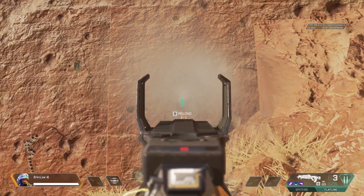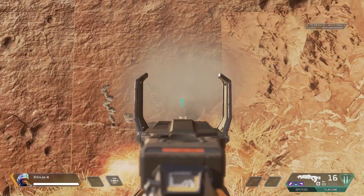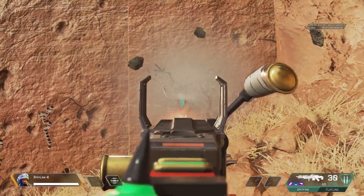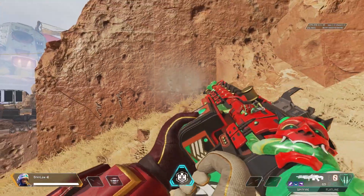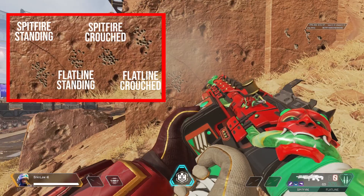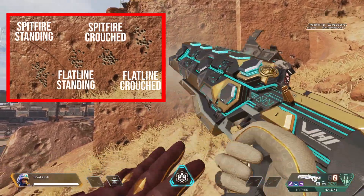When you add an extended mag onto each of them, you can get a little bit more horizontal back and forth with those extra bullets. But both can be controlled once you learn how much to pull down and move back and forth. The Spitfire is easier to control due to its verticality in recoil and its slower fire rate. When comparing hipfire sprays, the Spitfire actually has less spread, or at least a more even spread, than the Flatline — which is opposite of what I thought initially, because I'm a firm believer in the Flatline's hipfire.